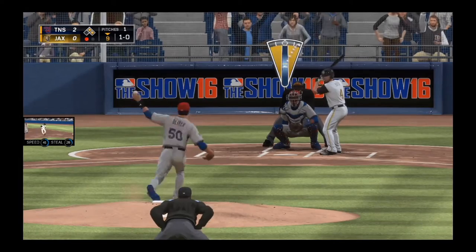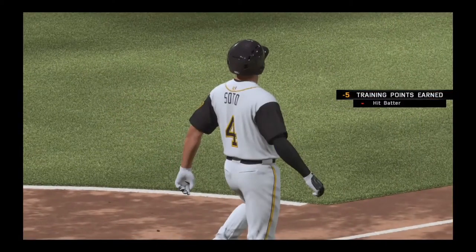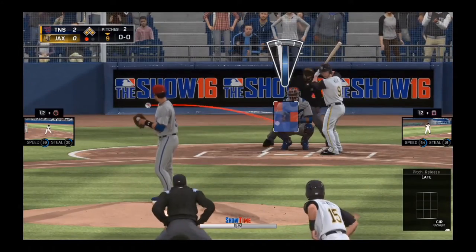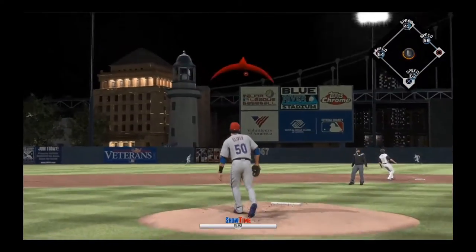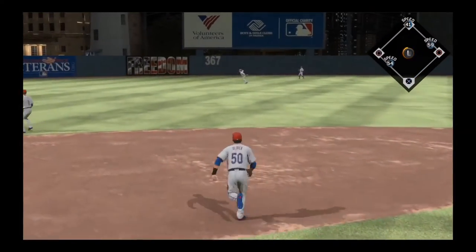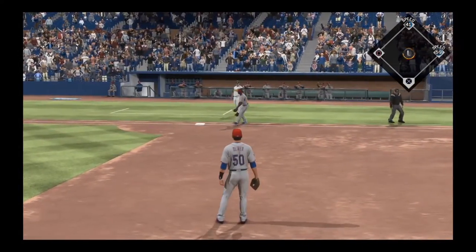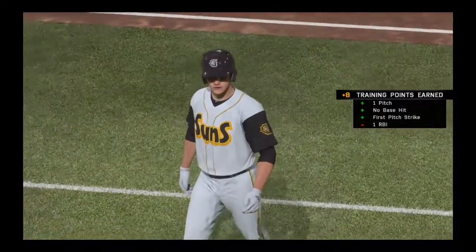Let's throw this outside — that will be a ball to start it off. Let's get the circle change in there and that will hit the man — oh no, what am I doing? Let's get this fastball in there — this one's golfed into left field. Oh, what? That was a run!